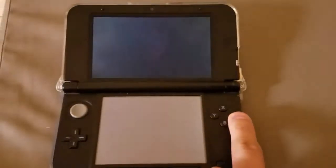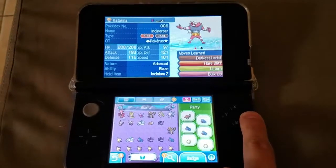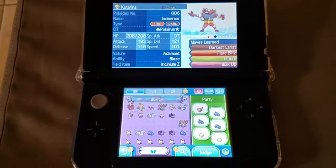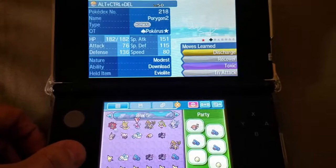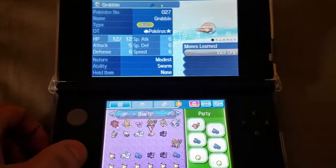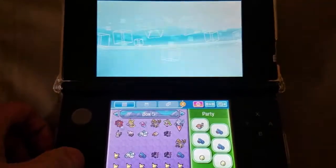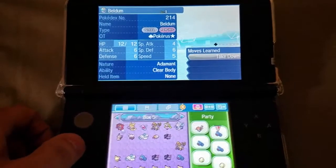I've gotten about three Shinies using the Classic Masuda Method, and they both took over — I think one of them took over 2,000 eggs, the other one took over 1,000. So I didn't even bother; I was not hype about it. But this one was just so quick. These are the other Shinies I've gotten, and these are the ones I'm working on next. Beldum was right here and I just got it in 18 eggs, which is really amazing.